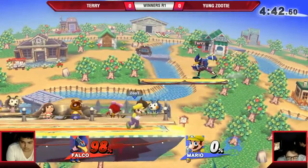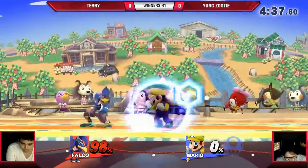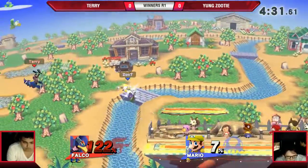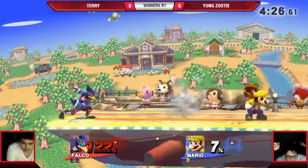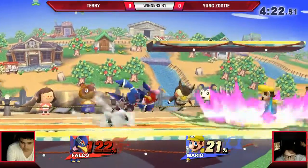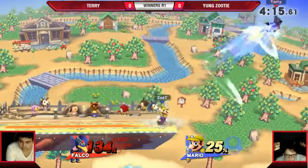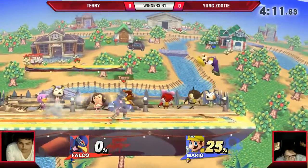That down air missed — yeah, that was weird looking. Young Zuri didn't think that was gonna miss either, probably. That's why he went for it — dang, got punished, that sucks. I thought he was gonna do side-B right there. He still had his jump though. Another random F-smash — it worked! Good stuff Terry.